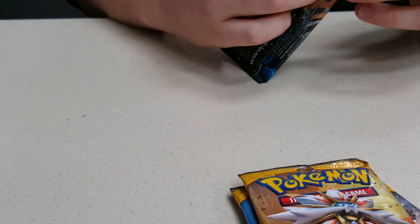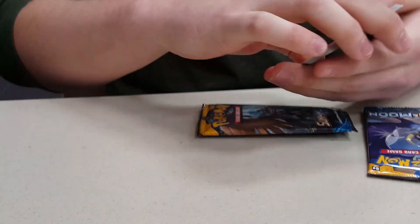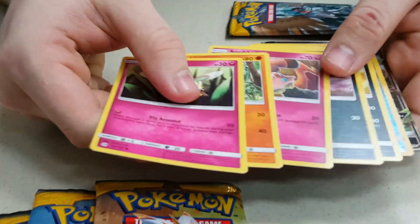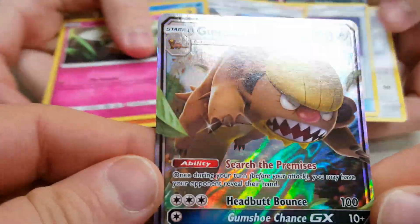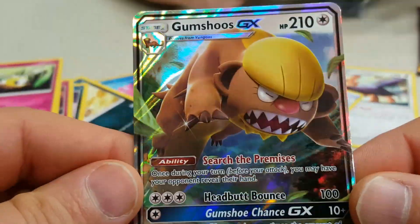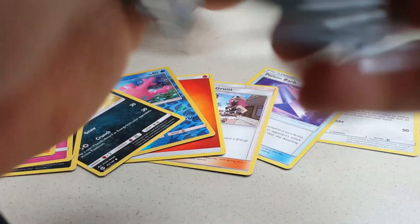Hey guys, Vintage Pokemon here again, and we just finished playing at the pre-release and got three more booster packs. Got my buddy here Alex - he's about to open three of his as well - so we're going to check out his pulls. Oh, I see something awesome coming up - is that a Gumshoos? Wow, check this out guys - Gumshoos GX! Awesome pull man. So he lucked out on his first, so he's about to open his second. I'll be opening one right here too.